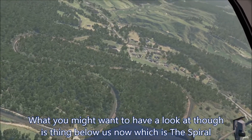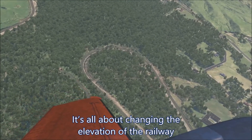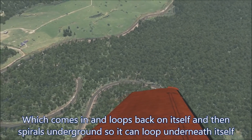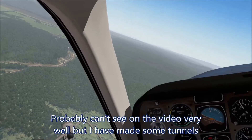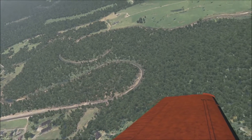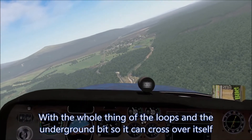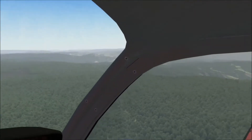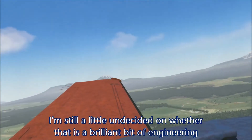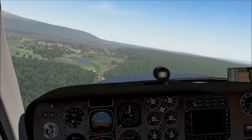What you might want to have a look at though is this thing below us now, which is the spiral. You can see it's all about changing the elevation of the railway, which comes in and loops back on itself, then spirals underground so it can loop underneath itself. I've made some tunnels where it disappears underground, so it all looks a lot better than the default version now. I'm still a little undecided on whether that is a brilliant bit of engineering or really terrible forward planning.